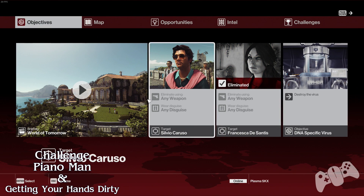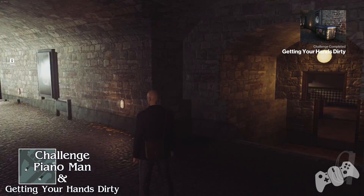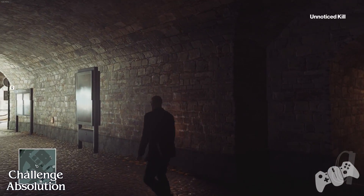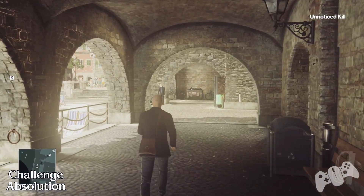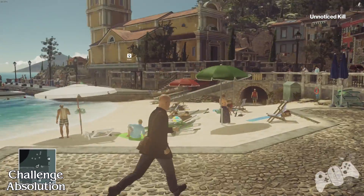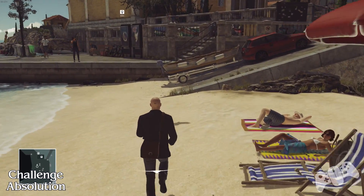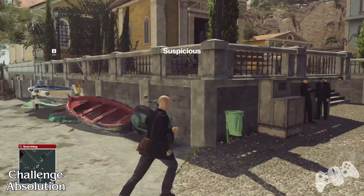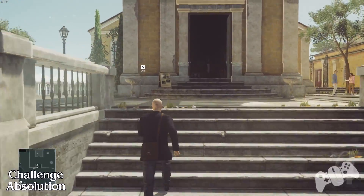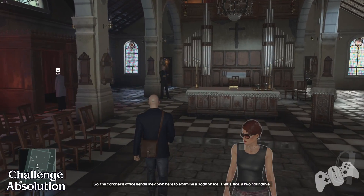The next thing we're going to do — go to your opportunities. This will be the absolution challenge, there will be a challenge called absolution. Make sure you pick this opportunity and it will tell you exactly where to go. Then once you go to the church, you want to listen to your opportunity being revealed — if you don't do that then you can't really proceed.